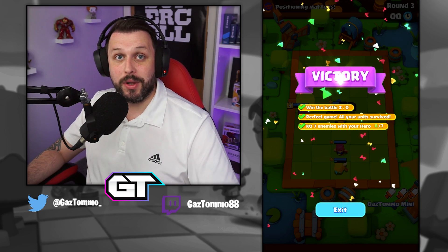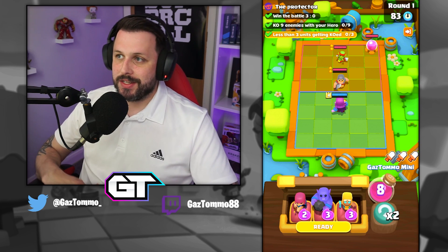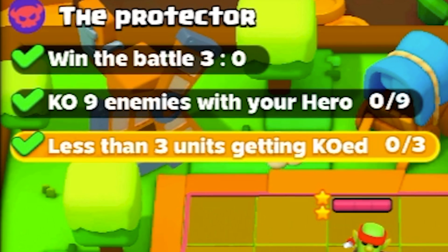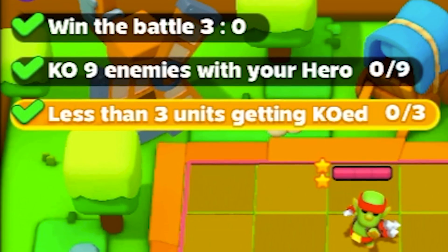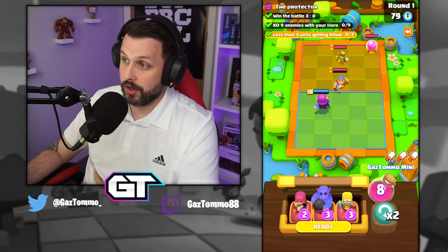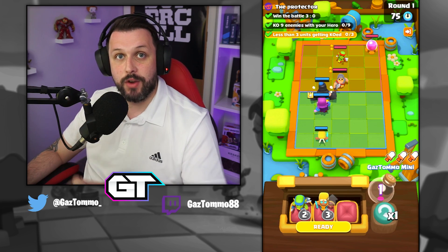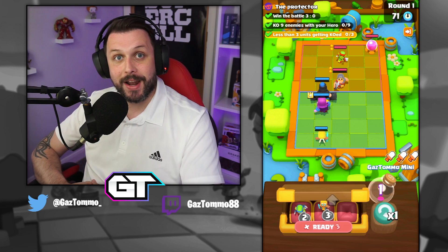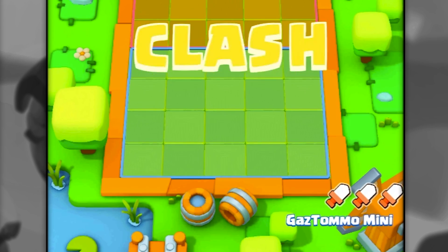Now we're inside quest two. The challenges are: win the battle 3-0, kill nine enemies with your hero, and have less than three units get KO'd. Following this tutorial, none of your units should get KO'd. The setup for the first round is Mega Knight at the front on this tile, Countess just behind, and healing ranger at the back. Just copy my placements.